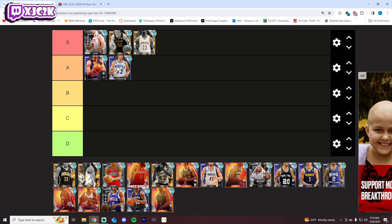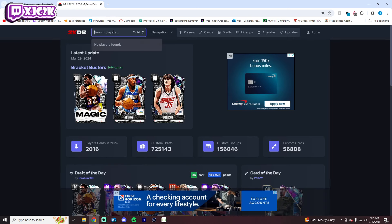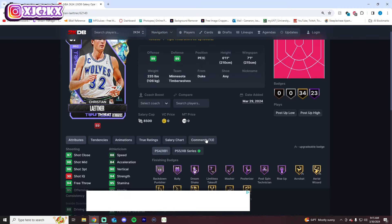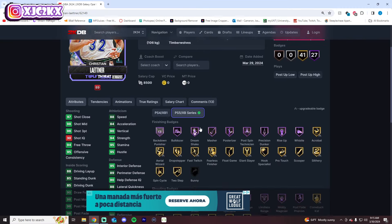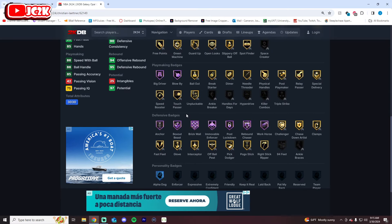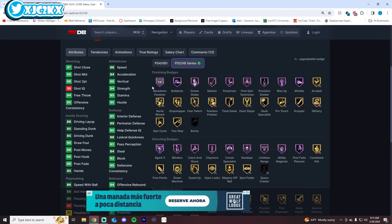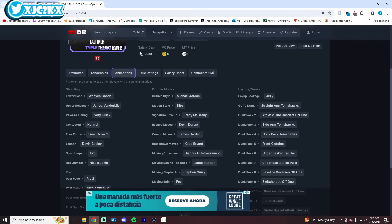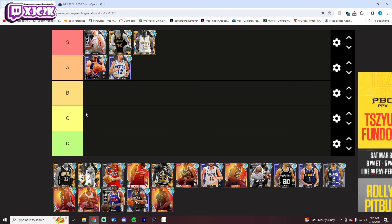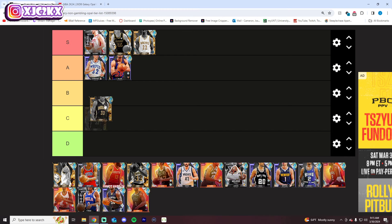I like this Leitner card a lot. He came out a couple days ago. He's 6'11 from co-op, really complete stat and badge-wise: 88 speed, versatile badges, can defend on the interior to pretty high levels, solid shooter, Hoff Blow-By and Big Driver, pretty complete gold playmaking badges, even a nice smooth release on very quick. Even has Harden behind the back and Steph Curry's drag back. You could definitely argue him as an S-tier guy. I think he's at least top A. Really, really solid.